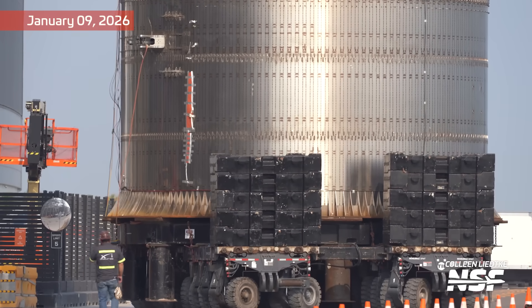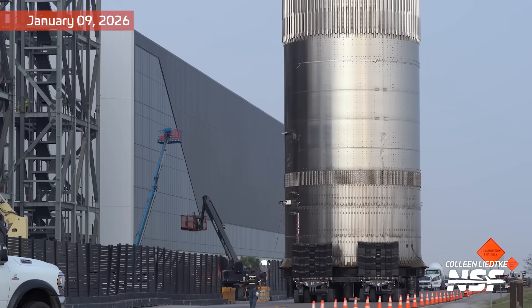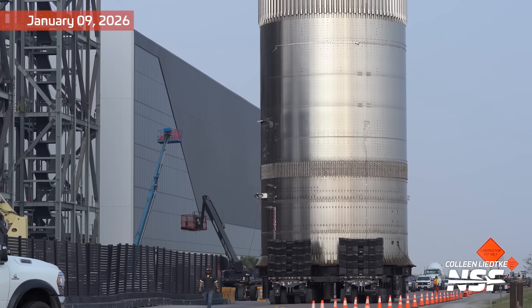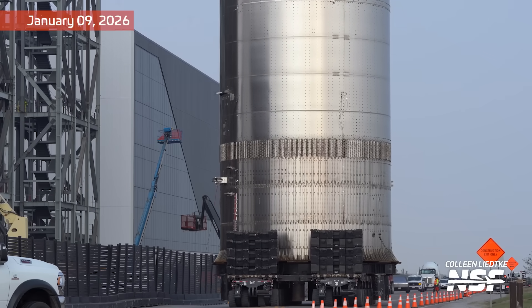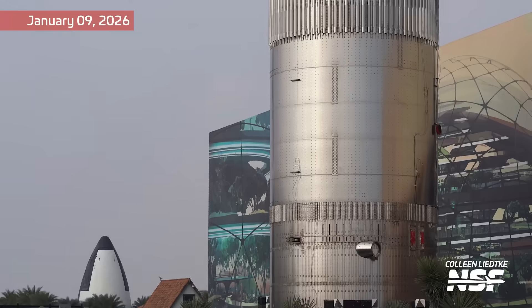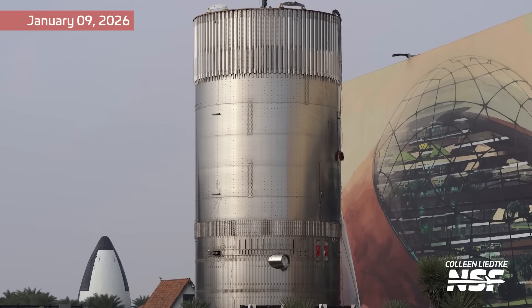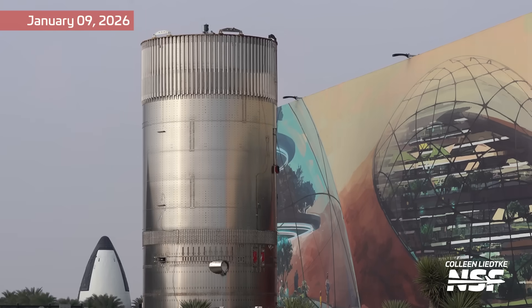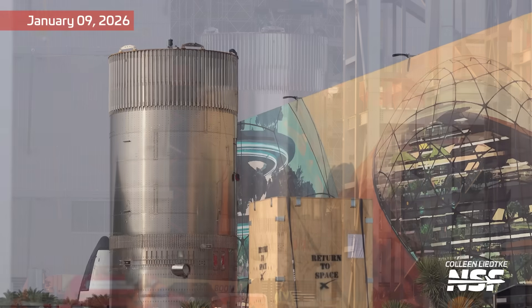We actually relocated the camera that is out there right across from the Gigabay because they were doing a bunch of work in that area, so we scooted up the road. That's where we get the new shots of the mural and stuff like that. Here, rolling down the road — now this, of course, is not down the road. This is sort of back into the site.